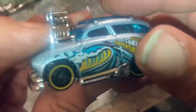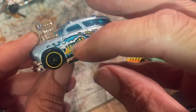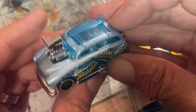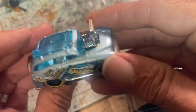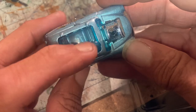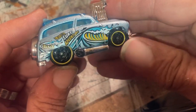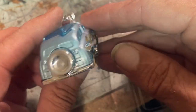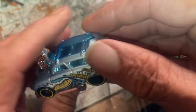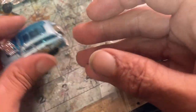Alrighty then, moving along. We have this Surfing Turf. This is pretty far out. I like how the waves are almost like sharp jaws, you know? That silly oversized engine. Very tuned car. Clear surfboard on the roof. Surf adventure. Surf and turf. Nice little cast. Very cool.